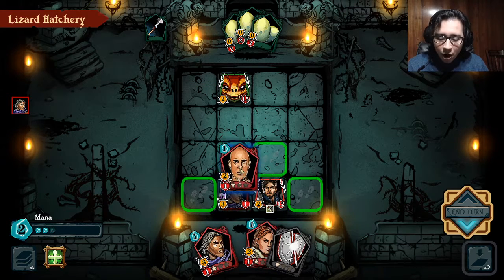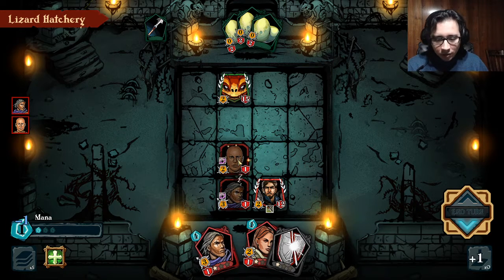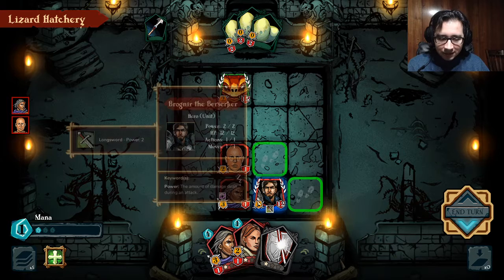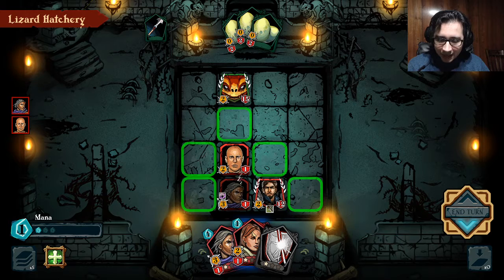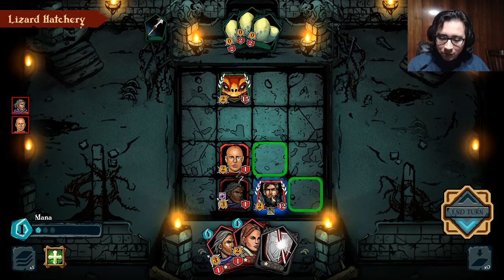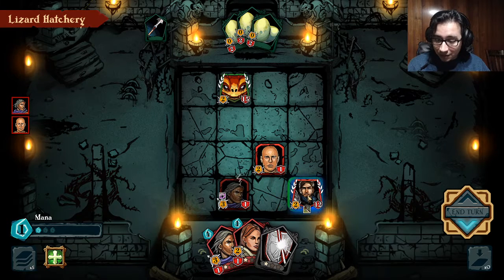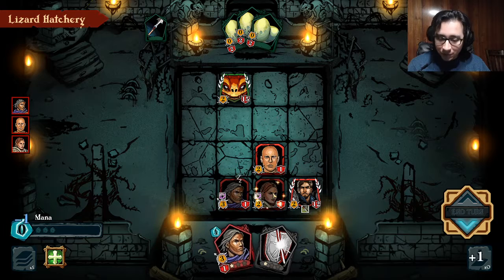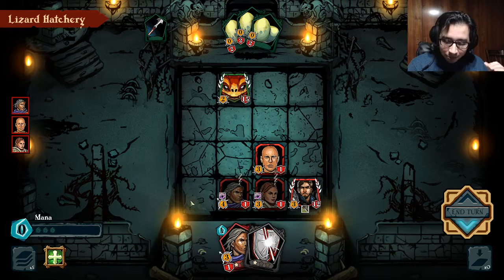You can summon only adjacent to other units, so you can have a little bit of more interesting mechanics. Also, I did this completely wrong — I have this card right here that has a war cry that adds one power to itself and to adjacent units you control. So if I was a little bit smarter, we could put the champion here, put this unit in the middle, and we would get one more power for everybody — and that's permanent for the run.